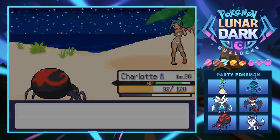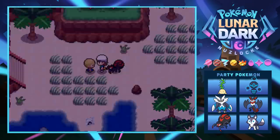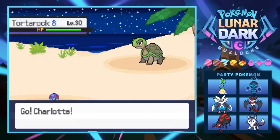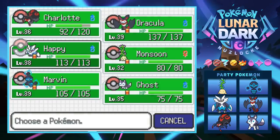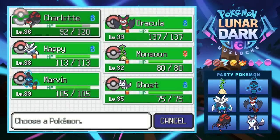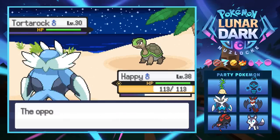Monsoon could actually be useful here, though we're not the best typing for this area. We've got a little kid in a tube — Tuber Ryan has a Tortorock at level 30. It's a rock type so we don't really want to mess with Monsoon. Let's just let Happy do it. Dracula is sitting pretty nice at level 39, but we'll get Happy some action.